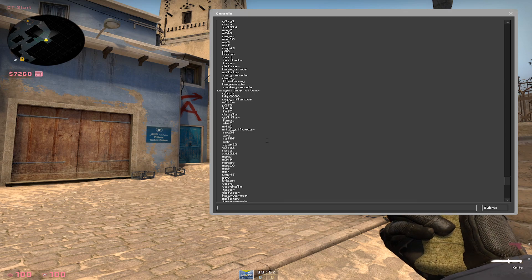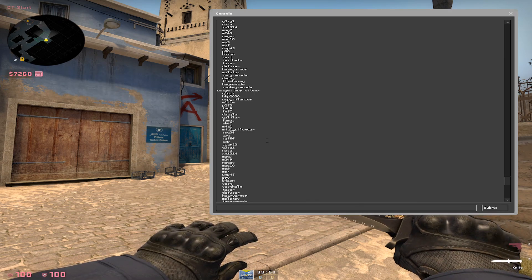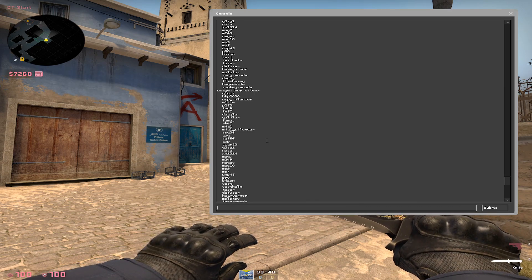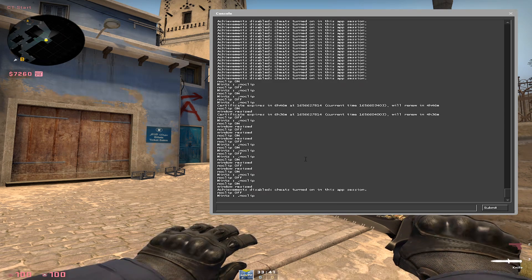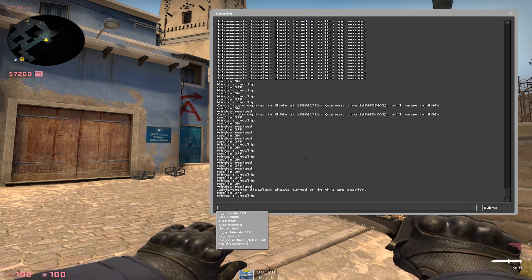I'm going to use my insert, home, page up, delete, end, and page down keys for this display. Those are keys that I don't use in-game currently. I'm going to now bind the insert key.